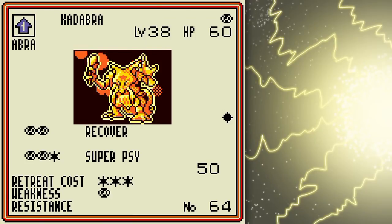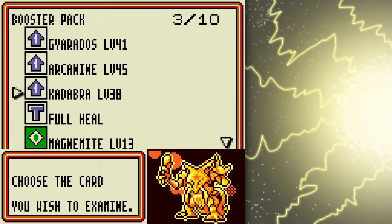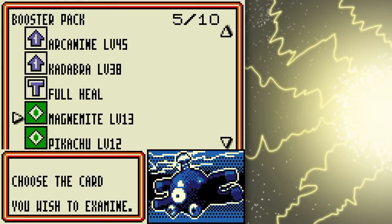Kadabra is a pretty powerful but very weak in HP Pokémon for a Stage 2. This isn't bad to keep around, but most of the time you're probably going to want to use Super Scoop Up, because the whole discard thing with Recover is stalling you. Especially when energy removal tends to be very frequent.